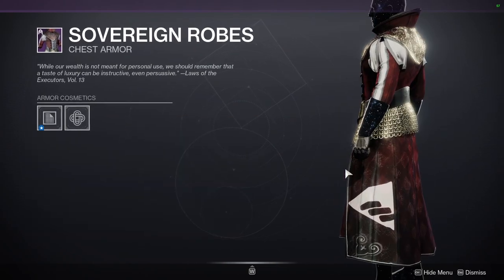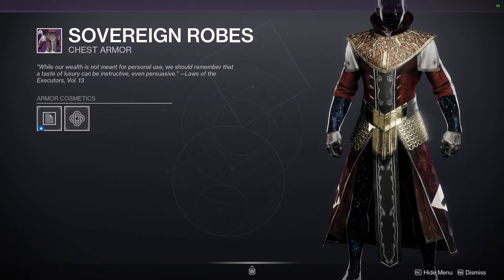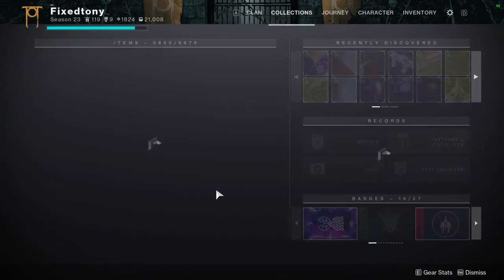I think the only thing that's different is the New Monarchy symbol, but I'm still going to say this is the better one. That's pretty much it for Ada — let me know what you guys are going to be picking up.